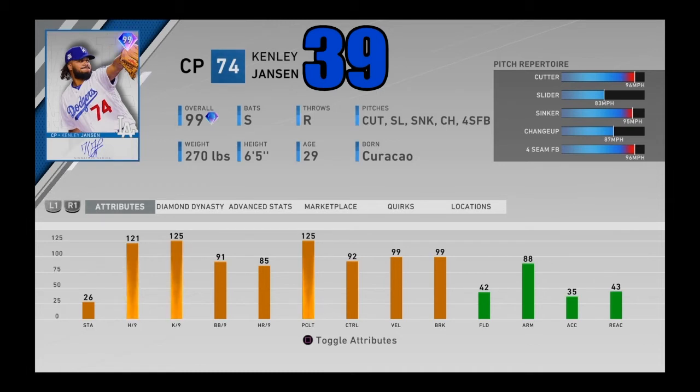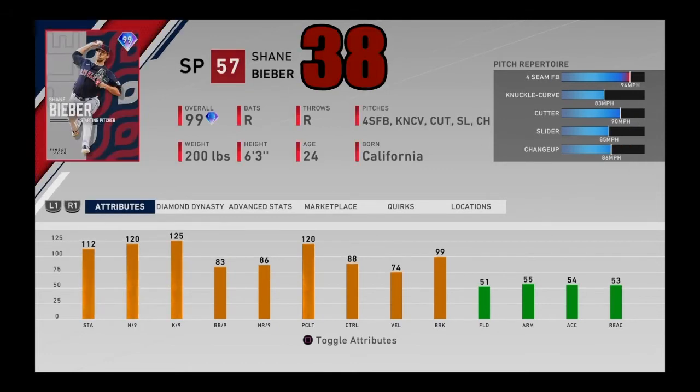At number 39, one of our final relievers on the list — I got 99 overall Kenley Jansen, the signature series card from the 9th inning program. He's got 121 hits per nine and 125 K/9 with maxed-out velo and break. He's got a cutter, slider, sinker, changeup, and fastball. I do think he is not quite as good as last year's version, but he is still a force to be reckoned with — great control, great home runs per nine, great pitching clutch, great hits and K/9. You can locate with this card and hit your spots. He's an absolute beast coming in at number 39.